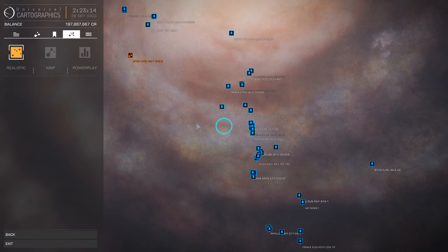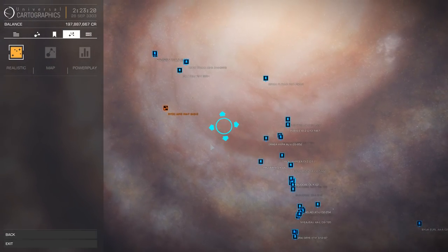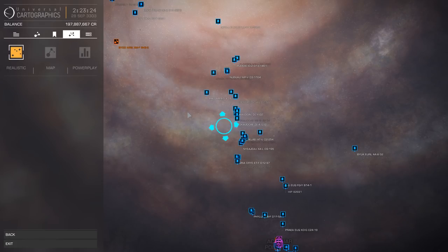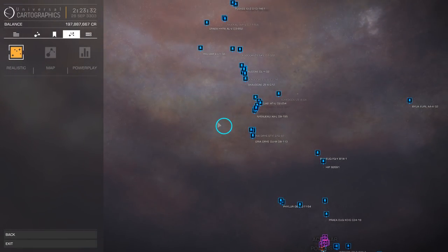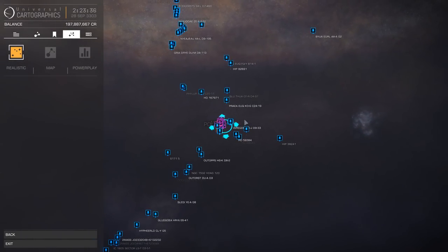Pick a place on the X, Y, and Z axis - don't be afraid to go up or down - and you'll probably find a lot of unexplored stuff. I've found unexplored planets, stars, and total star systems at just 500 light years away from the bubble, a thousand light years. You pick a spot and you never know what you're going to find.